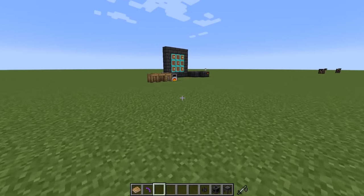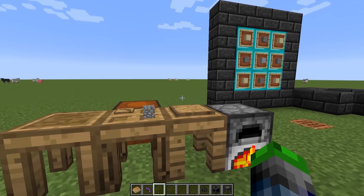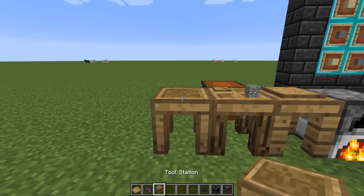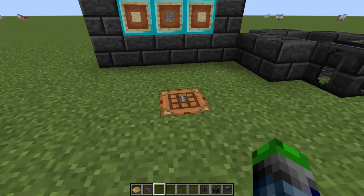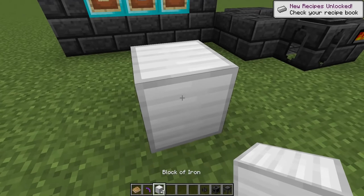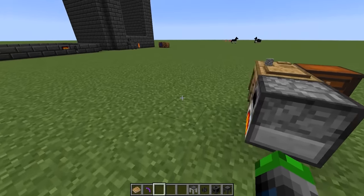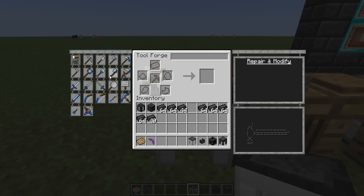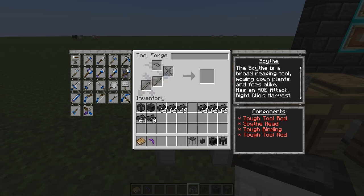Now, the tool station can no longer support the higher-tier crafting we need to do, so we have to upgrade it to a tool forge. You'll need three seared bricks across the top and some iron blocks. Place the iron blocks down and three seared bricks across the top, and now you have a tool forge. This allows you to craft higher-tiered tools, including the hammer, excavator, lumber axe, and scythe — the scythe does area-of-effect attacks, which is pretty cool.